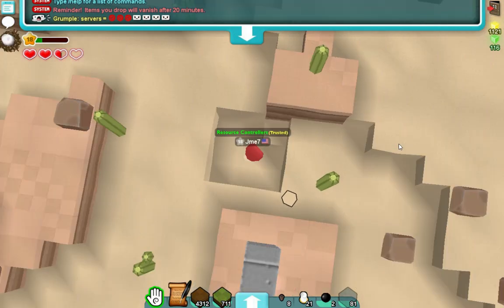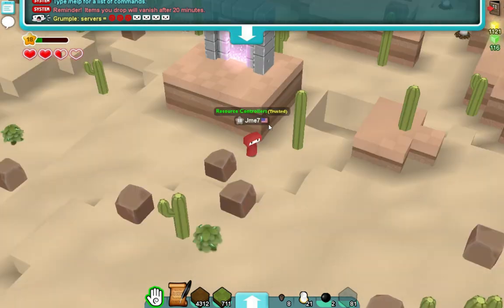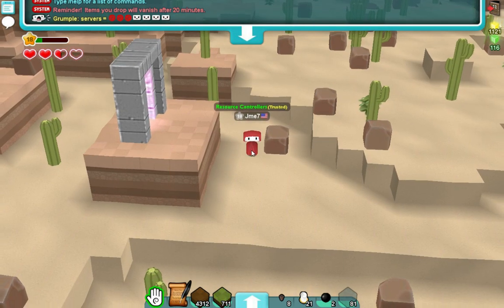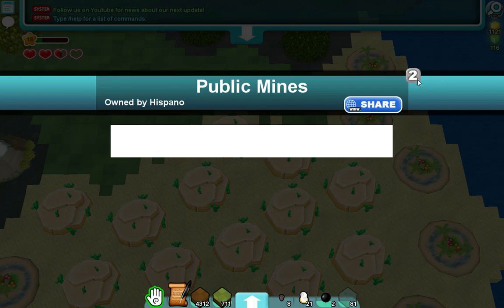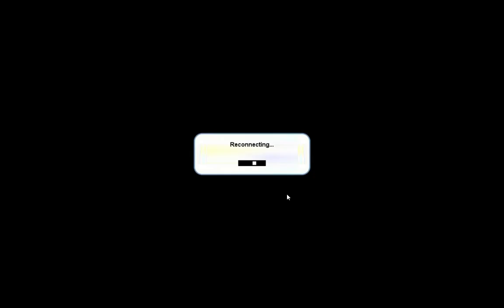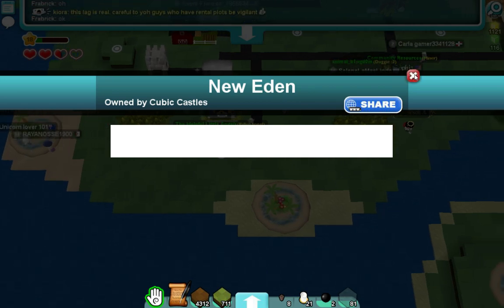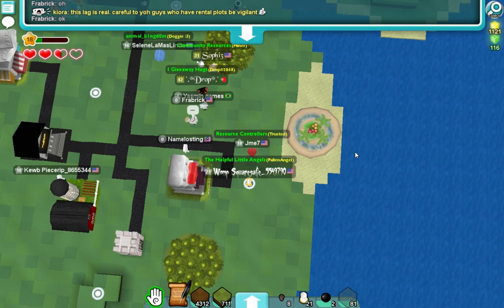Now what do you do? Well, there are a few options. If you know someone who is willing to buy sand and stuff off of you, then go sell it to them. If you don't, my personal recommendation is that one of the easiest ways to advertise that you're selling stuff is to go to New Eden and say something like, 'Hey everyone, selling sand at...' I don't know, I forgot the price.